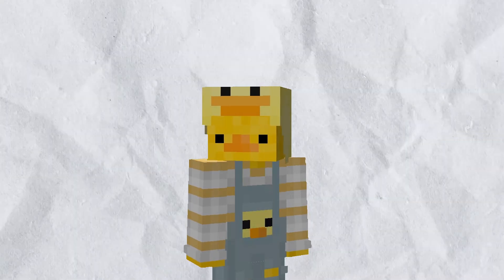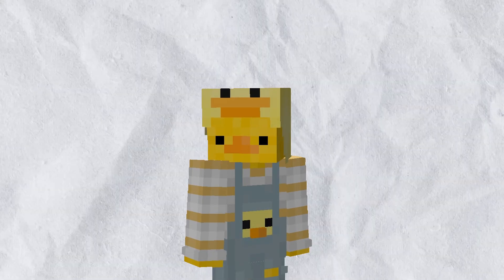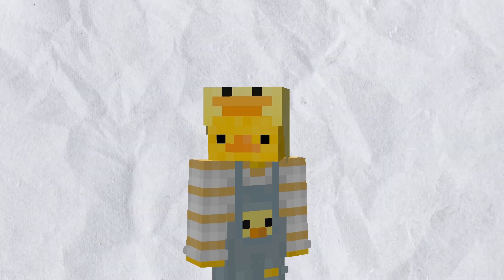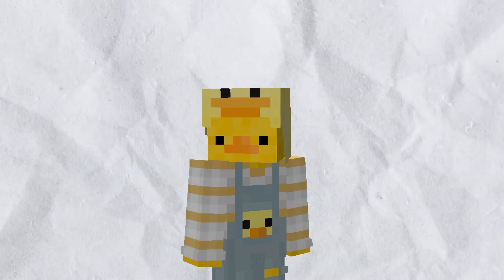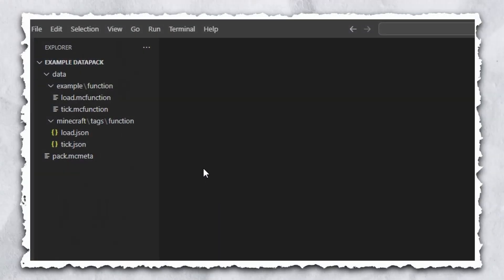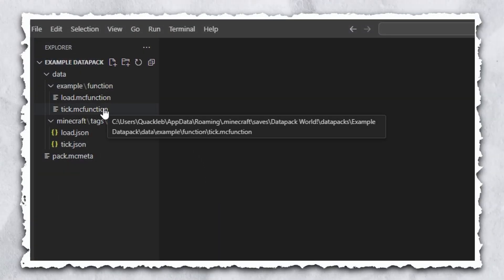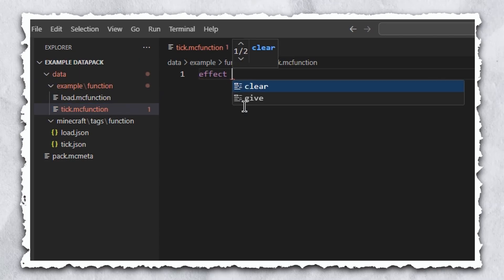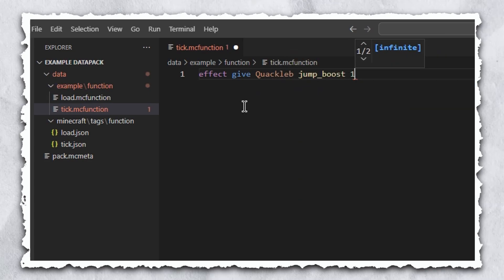Okay, I know this has been a lot — I promise all the convoluted stuff is over now. Don't get too lost in the setup; all we've been doing is creating folders and files. Now for the fun part, it's coding time! Let's take a look at our tick and load function files. We can put any commands we want in here. In the tick function I'm going to write: effect give @a jump_boost with a duration of 1 and a strength of 10.